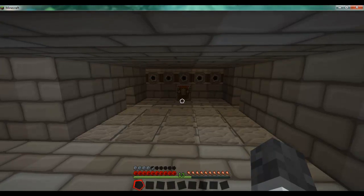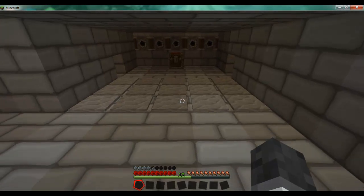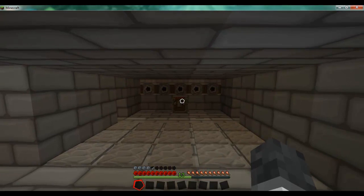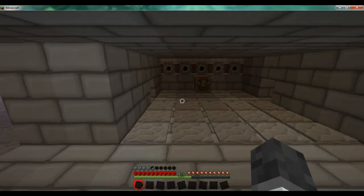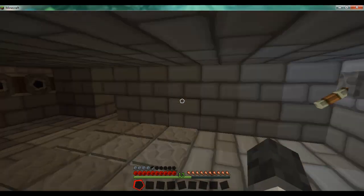This one is probably the one I'm most proud of. You've got the pressure plates, dispensers - not really hidden at all, but they don't have to be. They scare people off, don't they. And you might just be able to see a trip wire - yeah, you can see the hook over there.